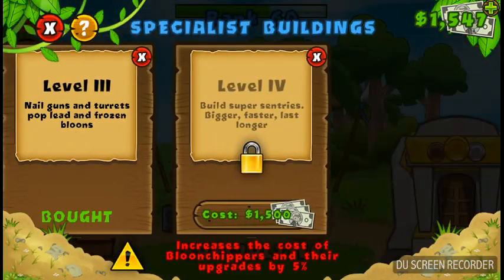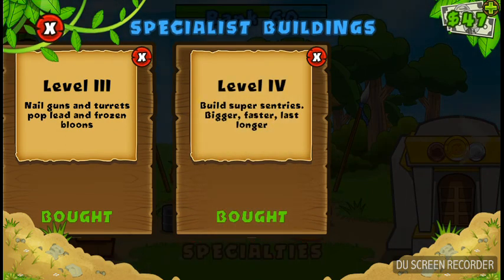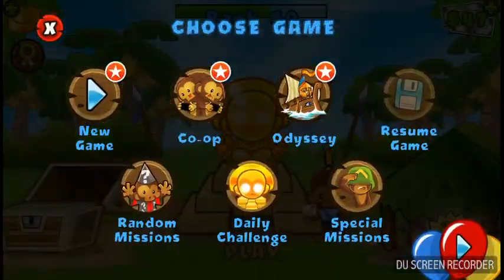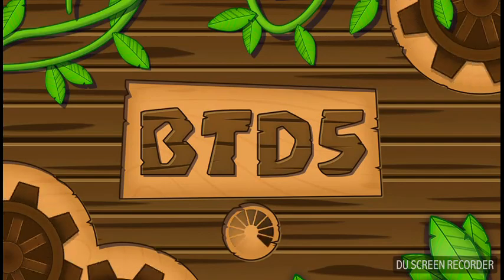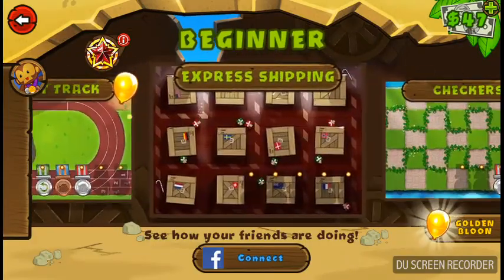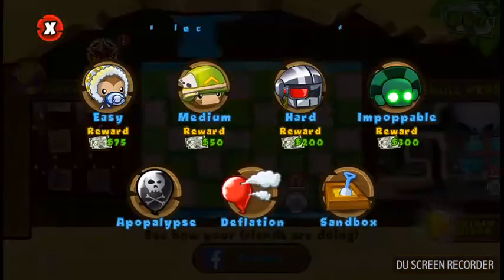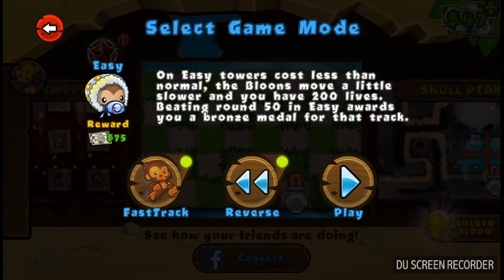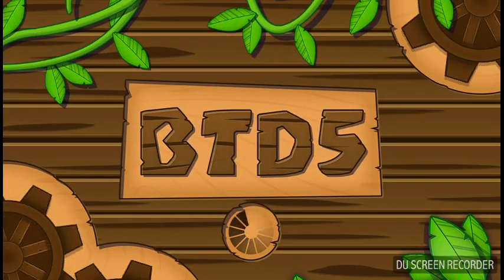You guys guessed it — fourth tier specialty building, engineer style. That's right. We've got to test this out, but sadly today I don't have a lot of time, so we are going to have to do something easy, which means we are going to be playing easy mode. Fast track, reverse, play.